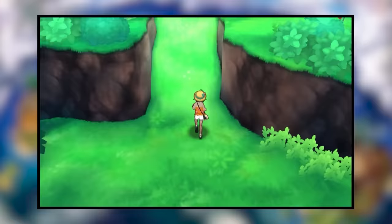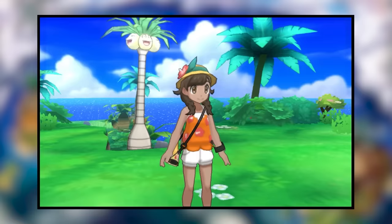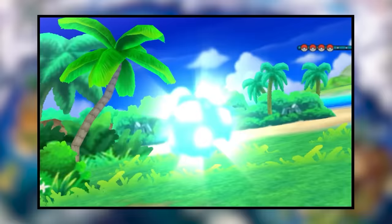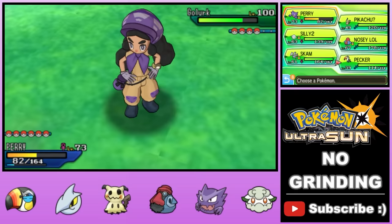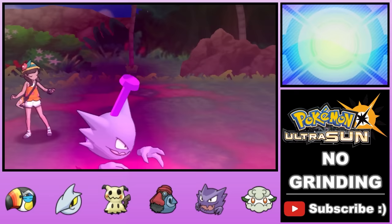We arrive at the final Kahuna, tiny girl Hapu. What she lacks in size she makes up for in Pokemon strength. Unfortunately for her, she specializes in Ground-types, which can't hit Flying-type Pokemon. We abuse this by adding Pikipek back to the team, and with the help of Skarmory and Haunter who are also immune to Ground-type moves, we cheese our way to victory with our classic strategies. With all four Kahunas defeated, we make our way up to the Elite Four at the top of the snowy mountain.